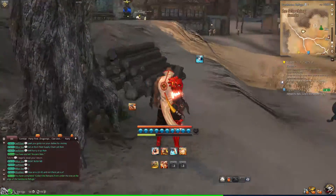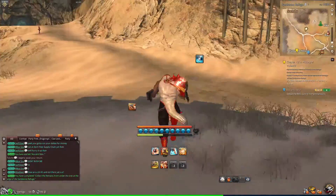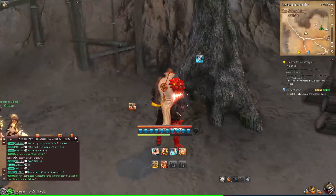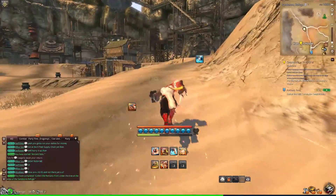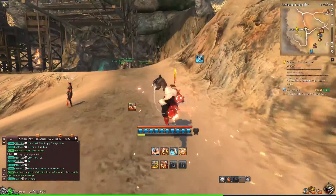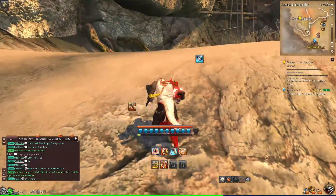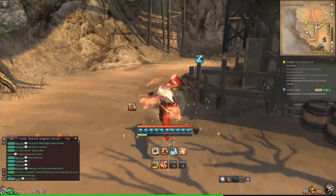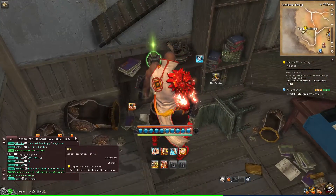Put the remains inside the urn at Lusong's house — right, those are the parents that he killed. This is the most interesting quest we've been doing so far. It's interesting to find out what was going on with Lusong. Even though that one NPC was saying he saw the darkness within Lusong before his parents were even killed, so this might have just sped up the process. Maybe he was destined to turn — who knows.